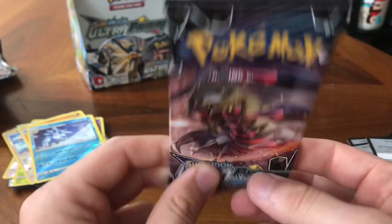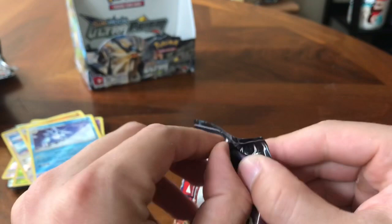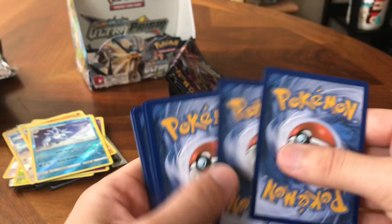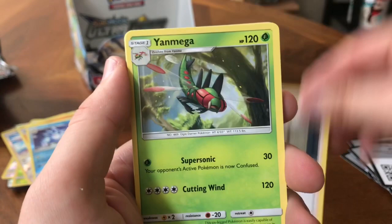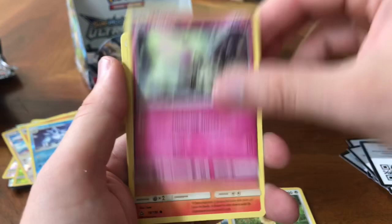Alright, guys — we are down to our last pack for this opening. Let's get some last pack magic. Would I say I like the pulls for this? Yeah. I mean, four Prism cards and the Rainbow Rare — I can't really complain. Maybe the first video put a bad taste in my mouth. And it's a green card, so no last pack magic, guys. Psychic, Cosmog, Looker, Yanmega, Turtwig, Electabuzz, Ariados, Mrmime, Order Pad, and a Mow Rotom.